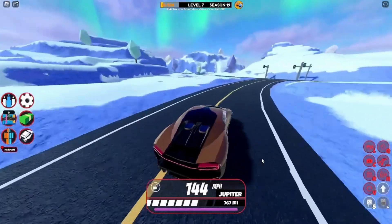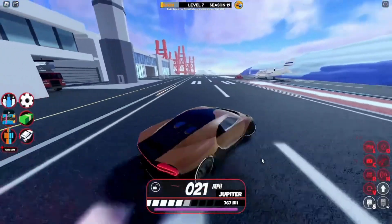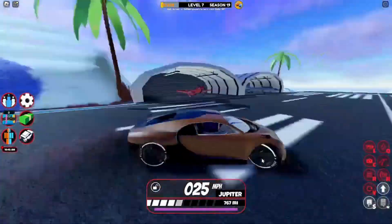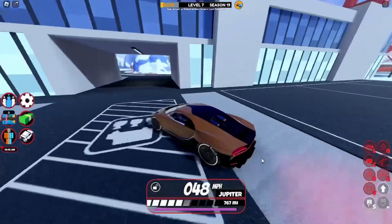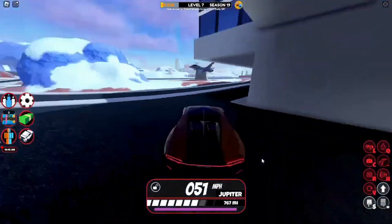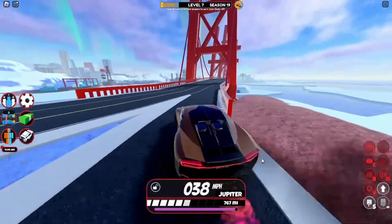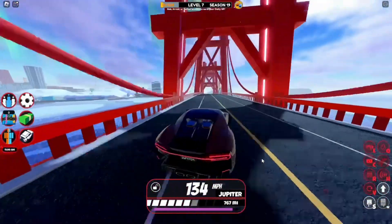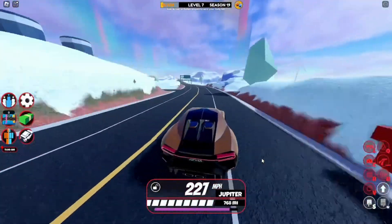Now we're getting into all the big boys. Here we have the Eclair, based on the Bugatti Chiron. This vehicle went through a lot these past months, getting a revamp that was hated by basically the entire community. I feel like this car has always been a good car for grinding. It did get a speed buff, letting it go over 300 mph, but instead of 500k it's now 600k.